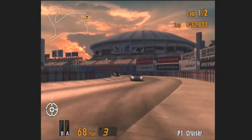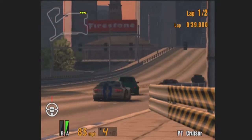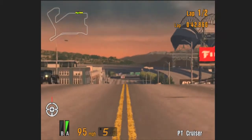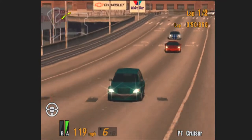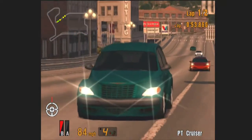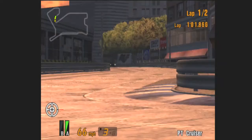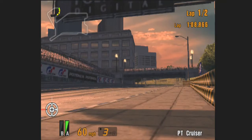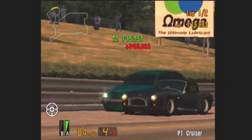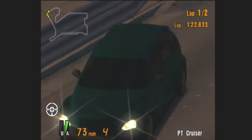10.6 seconds lap time. I really like the way Seattle looks in this — it looks really nice. Cobra hit the wall, and so did I. Well, for winning all four of those races we get a Camaro.